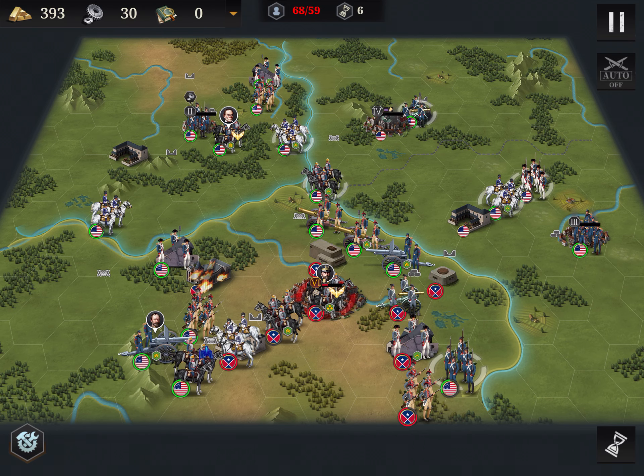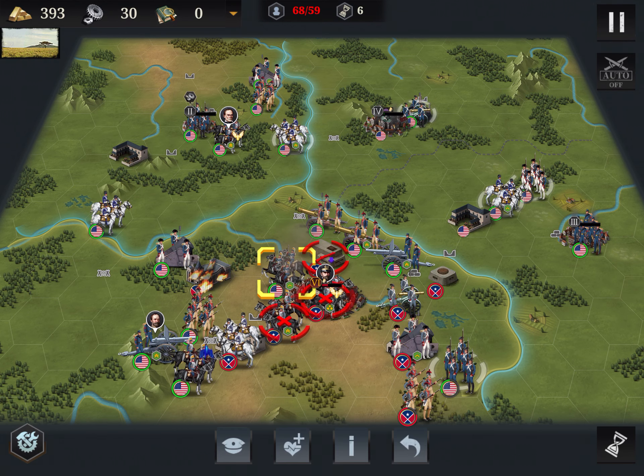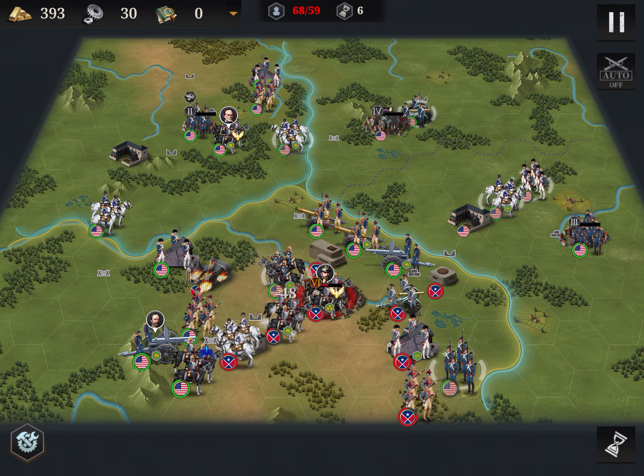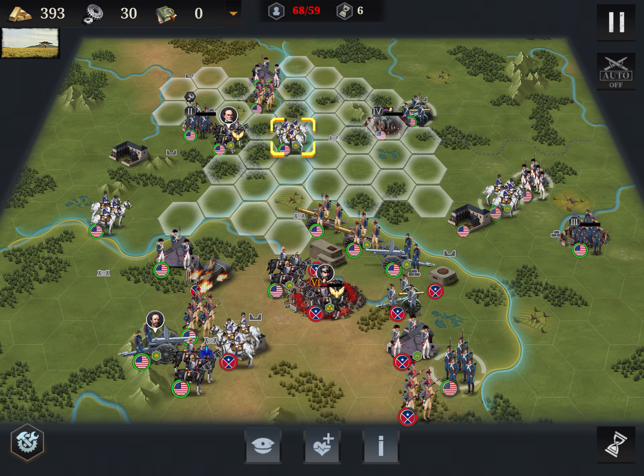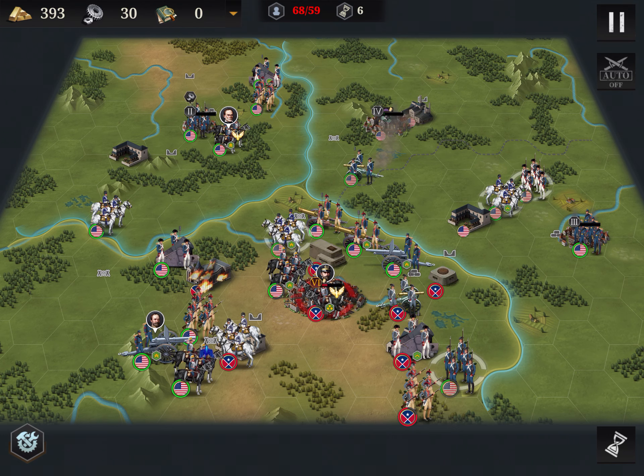I have an infantry in position to steal the city, in case we have the chance. Always go for the free shot. Attacking the fortress is a sort of suicide mission, but I have plenty of time.